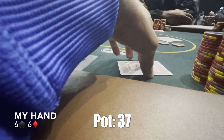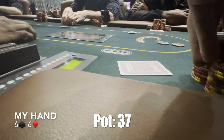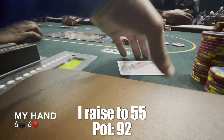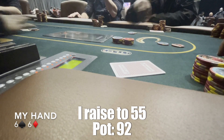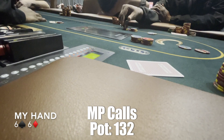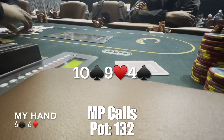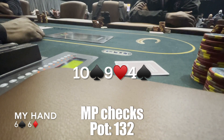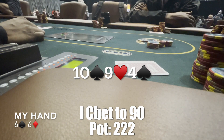The third hand I played, I have pocket 6s. Under the gun straddles to 10, I get 2 callers on my right, and I raise to 55 from the hijack with pocket 6s. I get 1 caller from middle position. The flop is not too bad — 10-9-4 with 2 spades, and I have the 6 of spades. He checks and I c-bet around 70% of the pot to 90, hoping to get a fold from him.